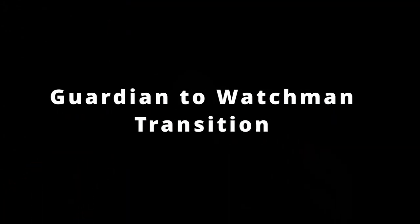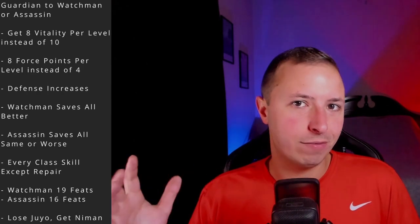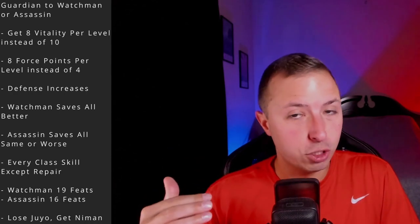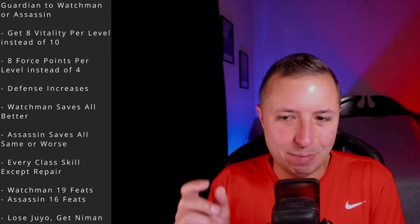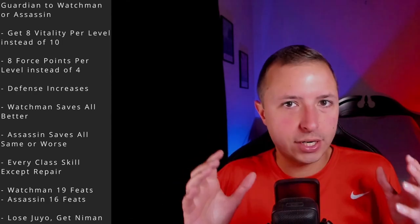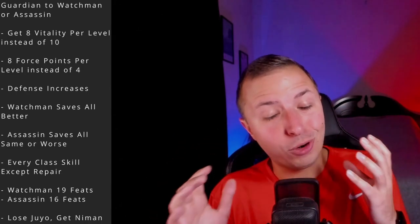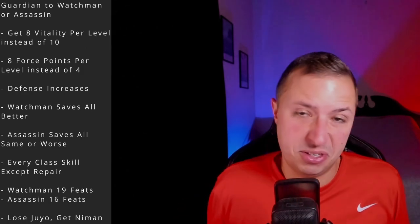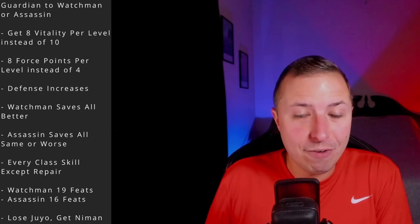Let's talk about going from a Jedi Guardian to a Sith Assassin or Jedi Watchman. You'll gain vitality at a slightly lower rate — 8 instead of 10 per level — but you'll double your force points, getting 8 per level instead of 4, and your defense bonus increases. For saves, the Watchman's saves all grow fast. For the Assassin, Fortitude is slower, Reflex stays the same, and Will is slower. Regardless of which you pick, you'll have every class skill except Repair.